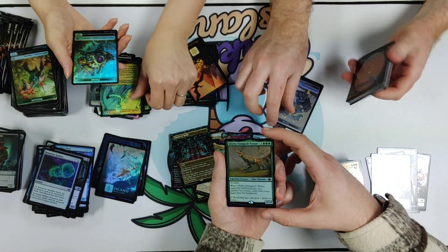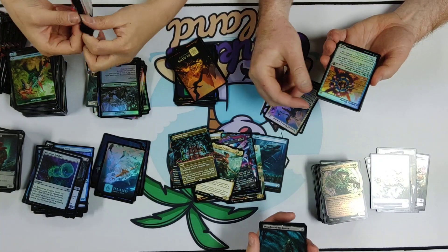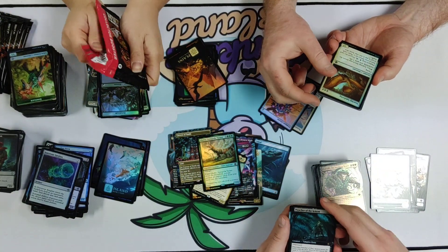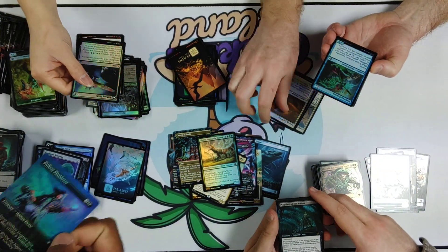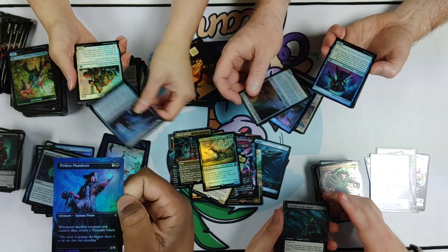Galta's back — say hi Galta. That's what Galta sounds like — that's canon. This is a fun reprinting of Pitiless Plunderer, great card — so glad they brought that friend back.